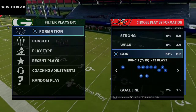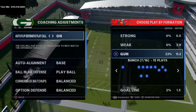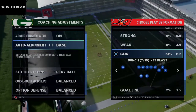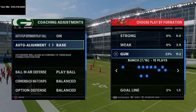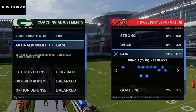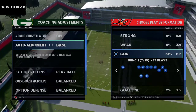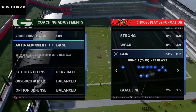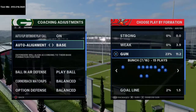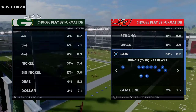Make sure you have auto flip on and auto alignment set to baseline — we talked about the importance of alignment in a previous video. If you've missed any of the Big Nickel Over G videos, we have over two hours of breakdowns on this defense on our YouTube channel. Just shoot me a text at 812-216-3644 to get access.